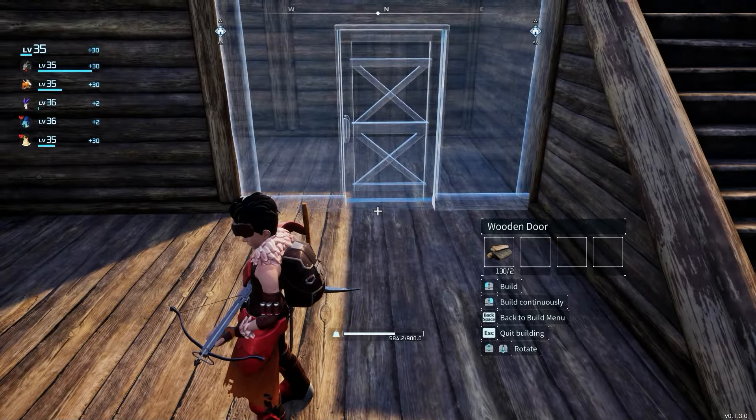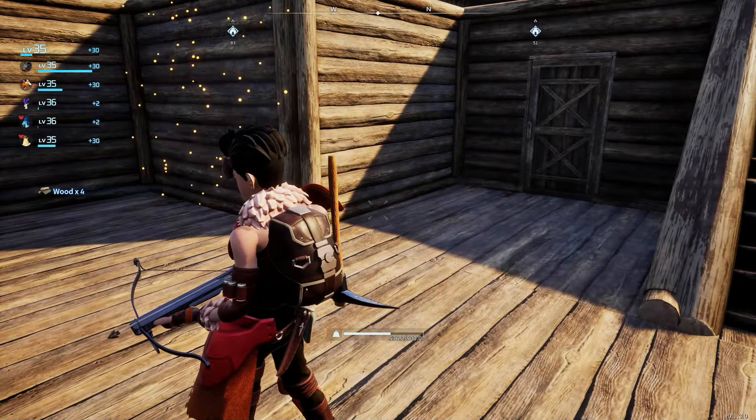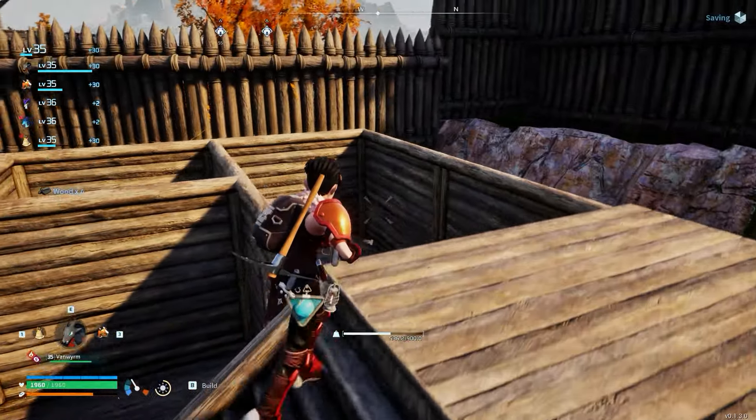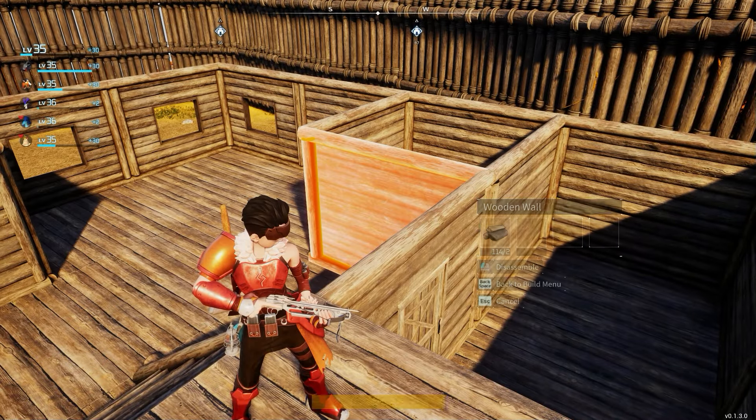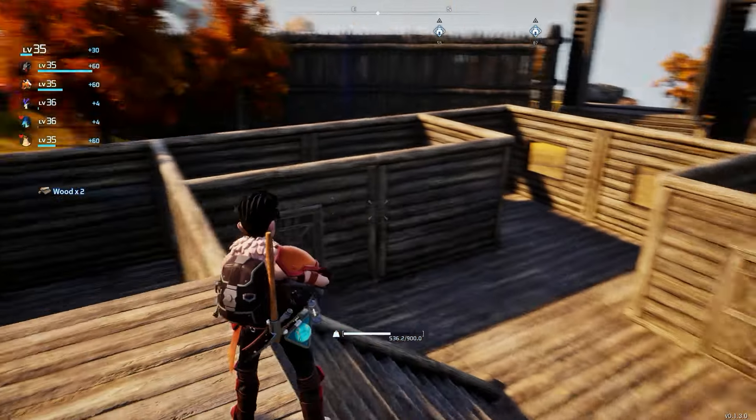So you can have, like, a storage, kitchen, bathroom — even this could be the kitchen and dining room right here, just with all that space. And you just put a wall there. You just design it how you want it to be, based on what you want.